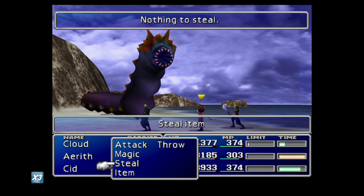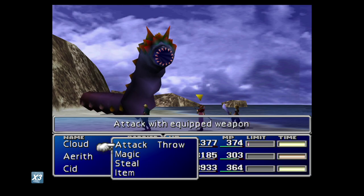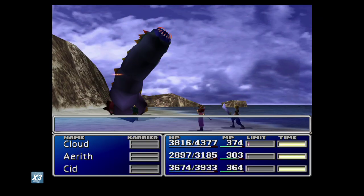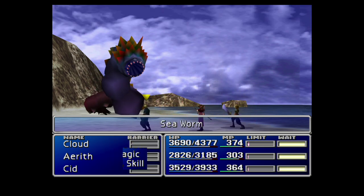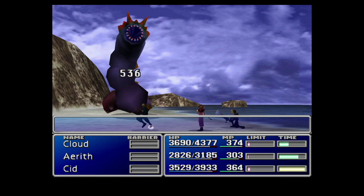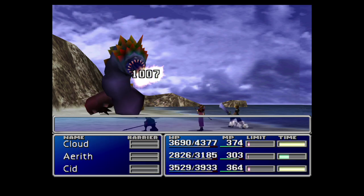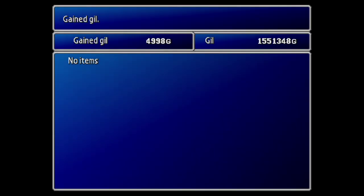Next we'll go ahead and defeat these guys in battle. I don't believe you can use Level 4 Suicide on them unfortunately — it's always worth testing that out though since it does so much damage. They have quite a lot of health, but a few hits with the weapons should see us through fairly nicely. You can also escape from battle once you've got your steal, but personally I like the experience and AP — especially because I'm trying to level up those All materias, something you should definitely be working on the whole time if you're after the platinum trophy.